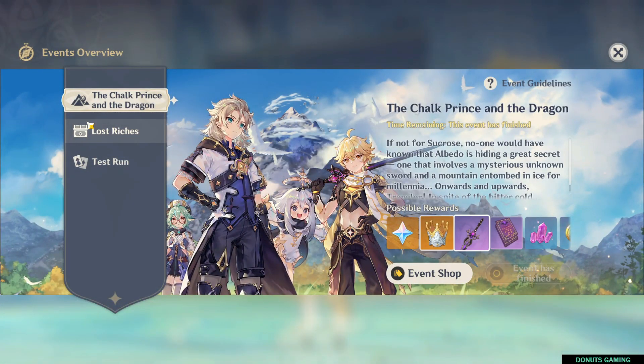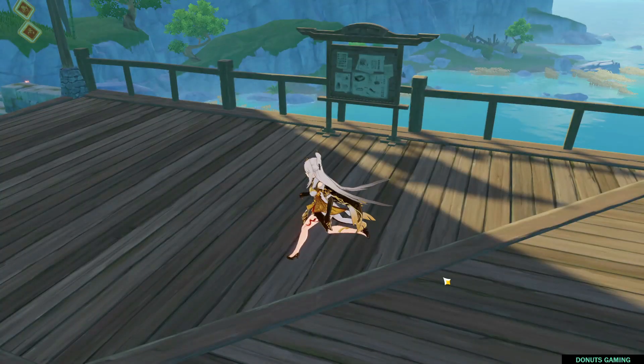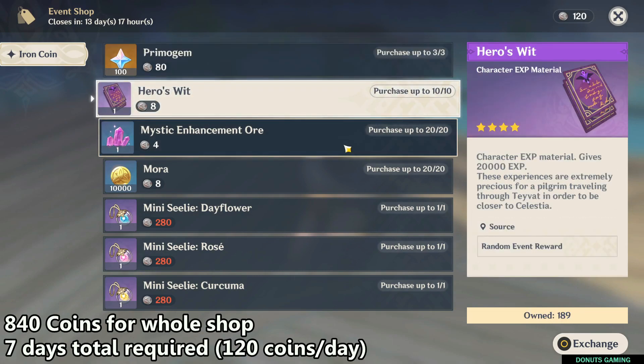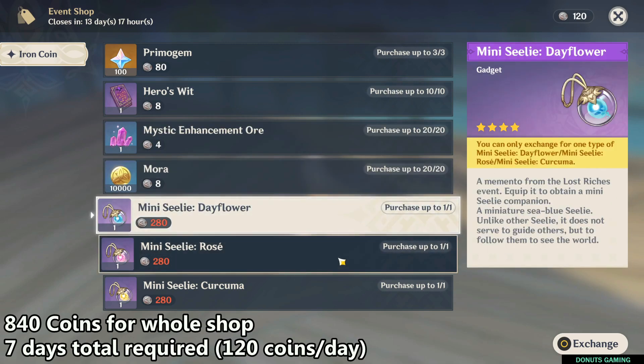We're done with the second spot and all 60 coins — that's 120 coins from two areas in a day. For the full exchange shop you need a total of 840 coins, which requires playing all seven days since you can get 120 coins per day.